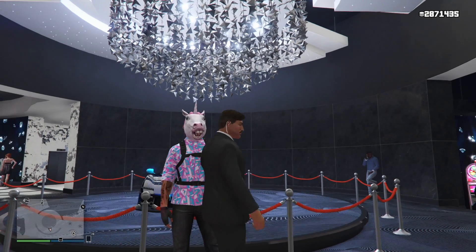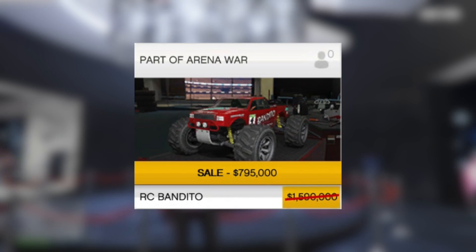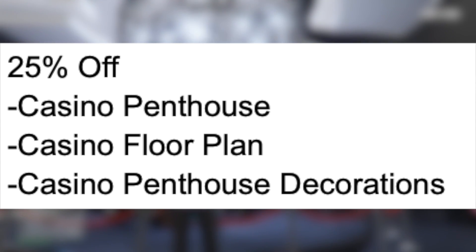For those of you who want to know what the Twitch Prime discounts are this week: we have 50% off the RC Bandito, along with an extra 10% off everything else I've mentioned in this video. We also have 25% off the Casino Penthouse, the Casino Floor Plan, and the Casino Penthouse Decorations. So if you haven't gotten a casino yet, make sure you get one this week for 25% off.